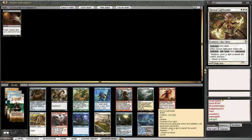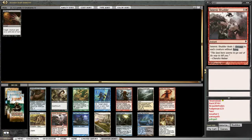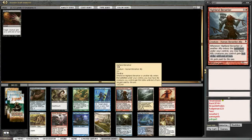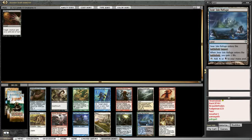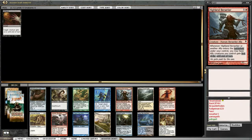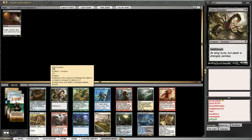I remember when people thought Devout Lightcaster would be a good card. There's a Giant Scorpion. Passing another Highland Berserker. We should note that we're passing a Savage Silhouette, which is a Trollhide for those new players. There's also an Adventuring Gear and a Blazing Torch - Blazing Torch is also good in this format. So we're passing another red thing here. Warpaint's not bad either, but I think it's definitely Giant Scorpion - it's a really good card in this format.